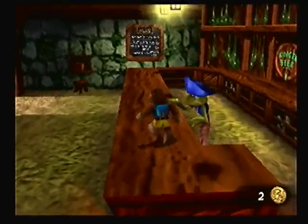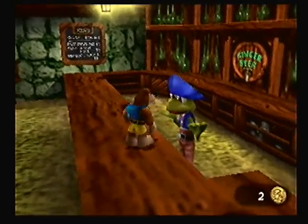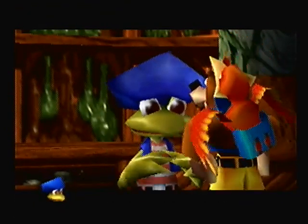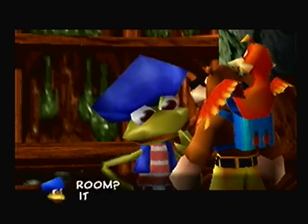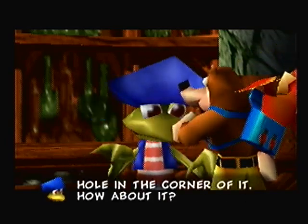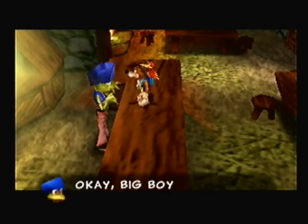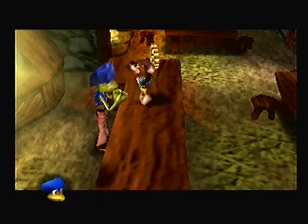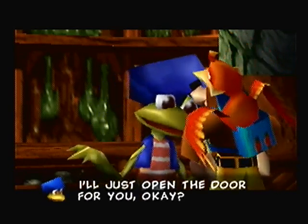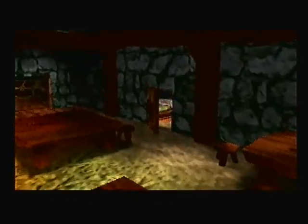Shiver me timbers, these seasick tablets Jolly gave me are mighty useless. Splice the mainbrace! One more press of that air button and I'll run it through. Let's press it again. I'll slit you - my poor stomach. Just take these doubloons and fetch me another glass of water. Yay, free doubloons! Jolly Roger, are you that bad of a guy that you charge for water?